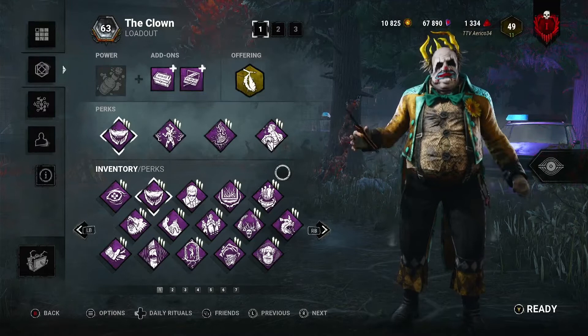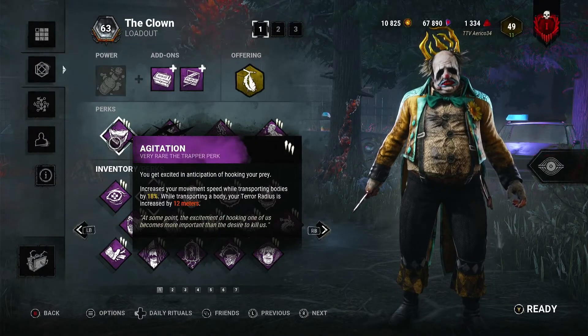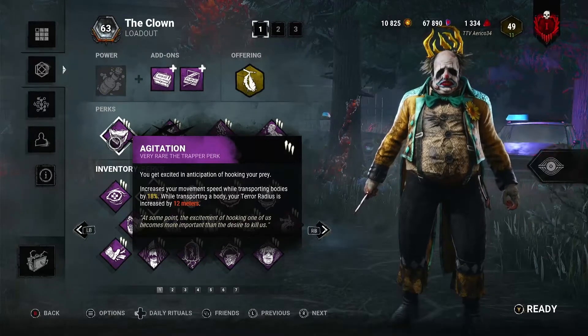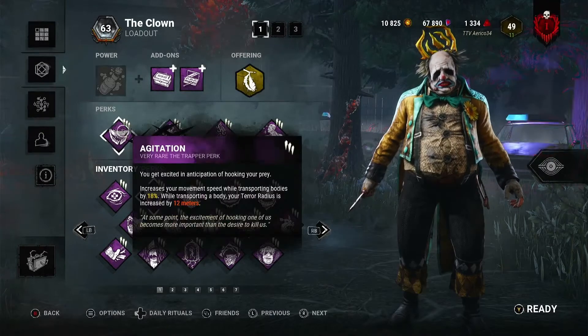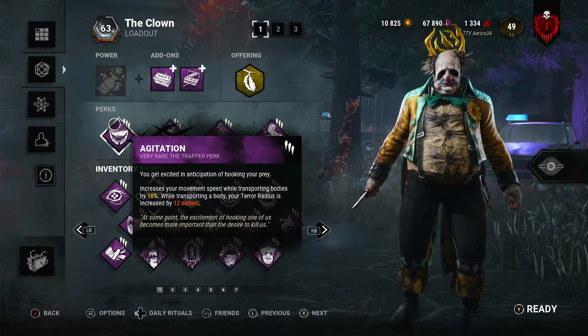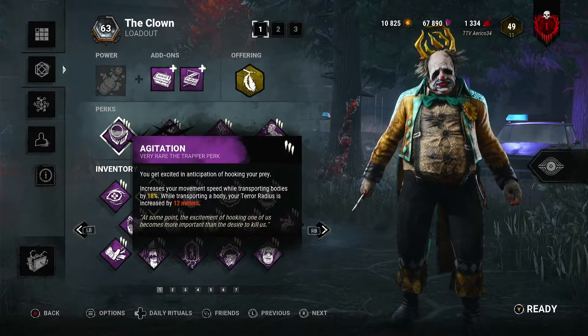We have Agitation, which allows us to move quicker whilst carrying a survivor by 18%. This can be combined with yellow bottles to go to 28%, and terror radius gets increased by 12 meters, which combos with Starstruck. Agitation allows us to get to hooks quicker and transport a survivor across the map more easily, starstrucking multiple survivors in the area.